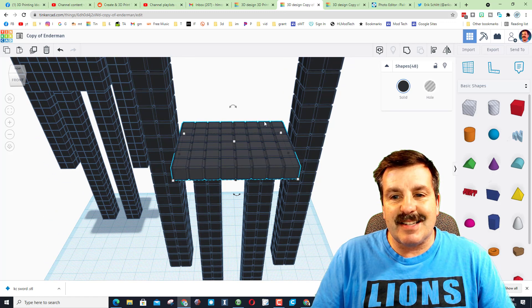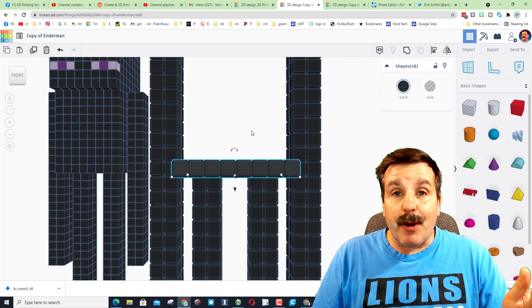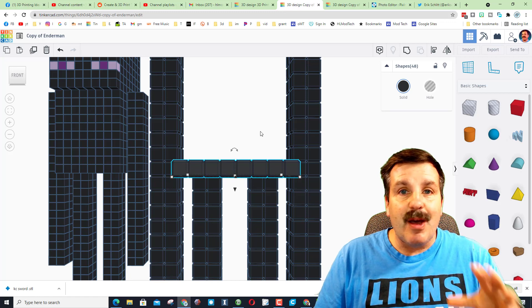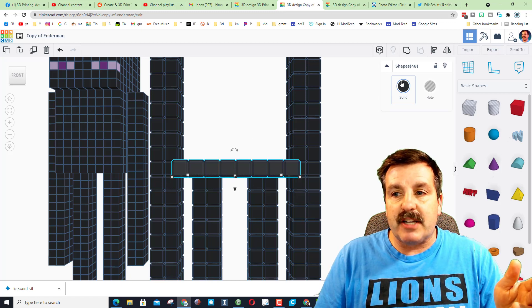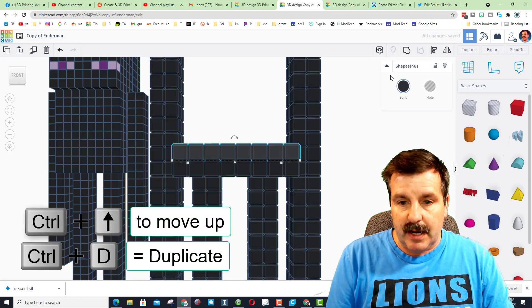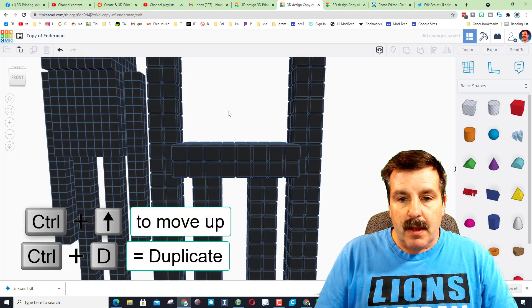If you've got 48 shapes, you did it right. You can know that's right because this is six times eight which is 48. One of my favorite parts of this project was getting to hear Jack actually doing the math ahead of time when he was creating one of these. With the 48 selected, do Control D and Control Up.